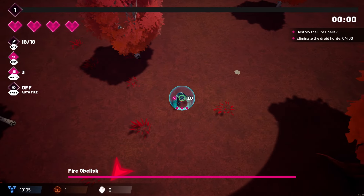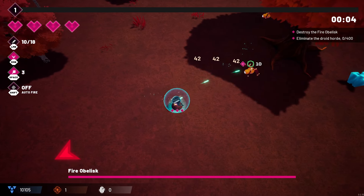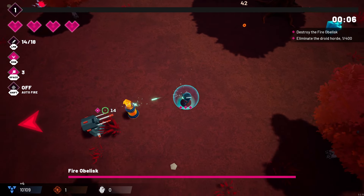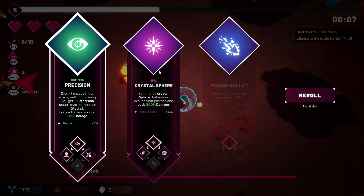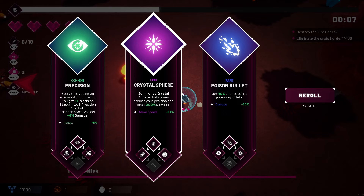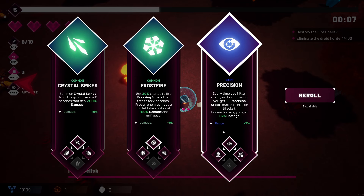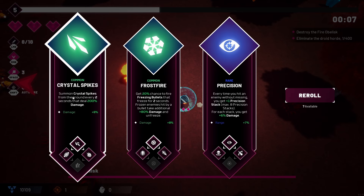The way the Drone Deployer works is we only really shoot one bullet, but every time we kill enemies we unlock more. Over here we can summon a Crystal Sphere that moves around our position and deals 200 damage — it also gives us 11% increased damage. We also have Crystal Sparks, which is new — it summons crystal sparks from the ground every two seconds dealing 200 damage, increasing our damage as well.